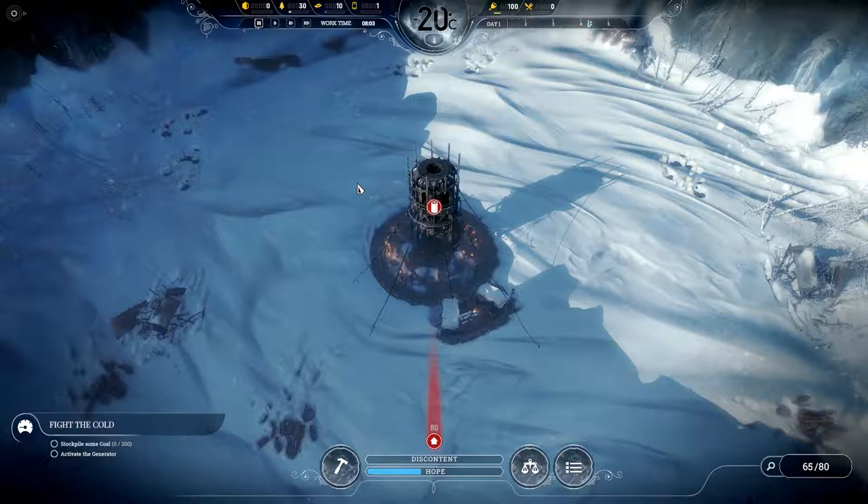Down the bottom left, you've got the objectives. They guide you through the game, especially early game. It's worth following the objectives because they guide you as to what buildings you need to build initially. Towards the bottom, you've got the construction menu, which is basically all the buildings you can build. In the middle there, you've got discontent and hope — that's how your people feel about how you're doing. If you hover your mouse over them, you can see a breakdown of what's affecting those things. Further to the right, you've got the book of laws and then the economy button, which gives you information about all the various aspects of what you're producing and how much you're using.